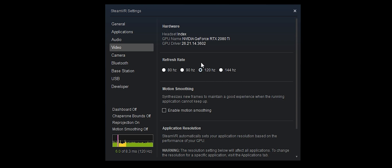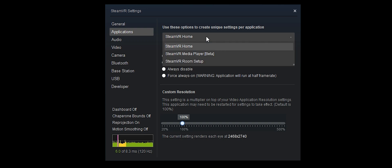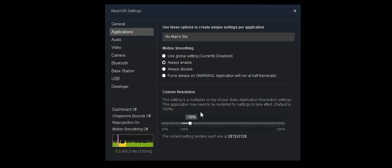Here we are in Steam. I've found the better approach currently is to have 120Hz on and disable motion smoothing — with a card with this amount of grunt we really don't need that feature. Find No Man's Sky, make sure it's always enabled, and I'm setting the resolution to around 130, which gives around 2.8K to 3K. You could push it higher into the 140s, but I'm recording at the same time.